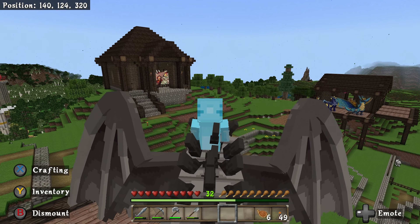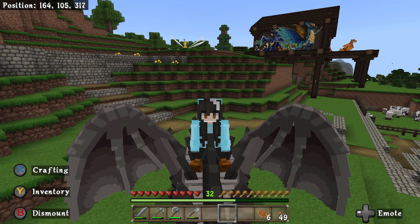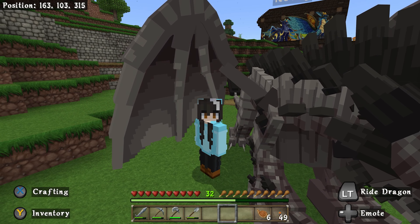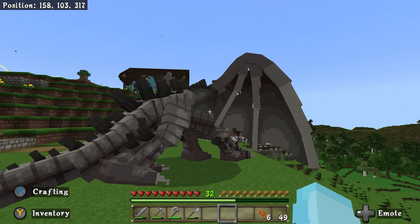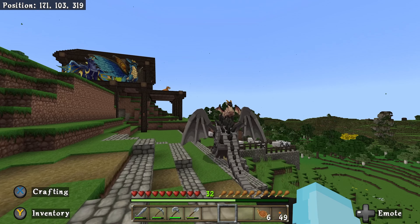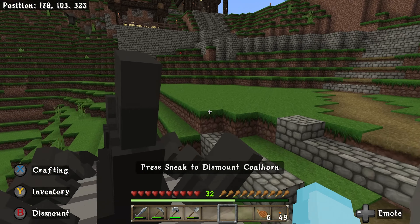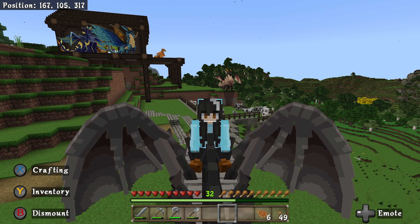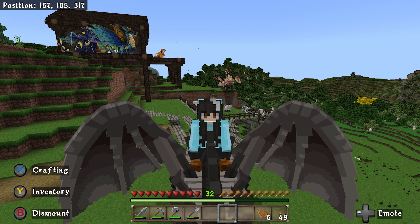Now there are a couple more things about your dragons that you might not know. For example, if my dragon is standing and I dismount it, he's just going to wander off — he's not going to stay. He's going to leave and I'm going to have to chase him down. There are a couple ways to mitigate this: you can, of course, put them on a lead and then tie them to things, but I don't want to do that every single time I dismount.